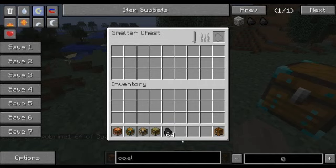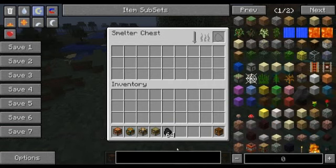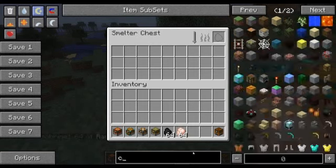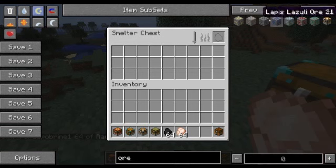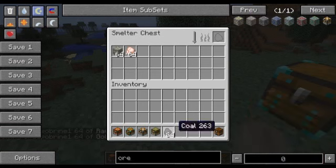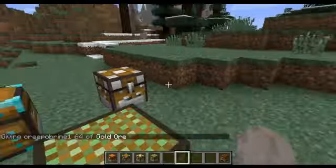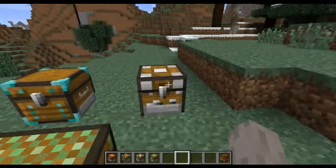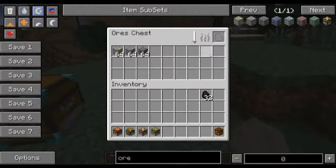The Smelter Chest does the same thing but with anything. I've got chicken and some ore, and I'll put in coal. I think the coal makes it go faster, but without coal it'll still go - it's a little overpowered. We'll see how much it's worth.